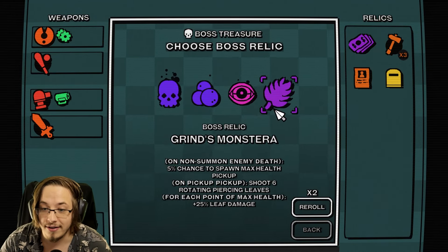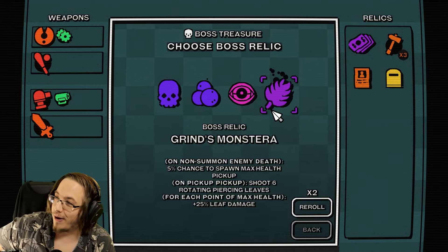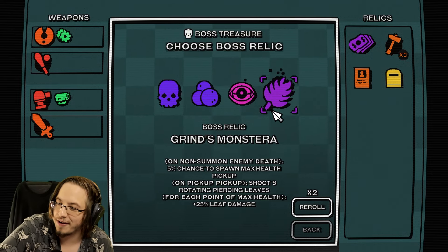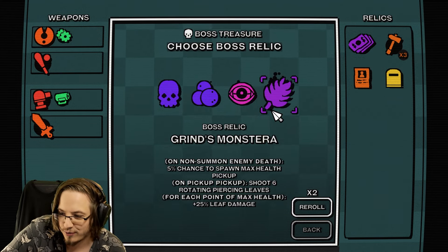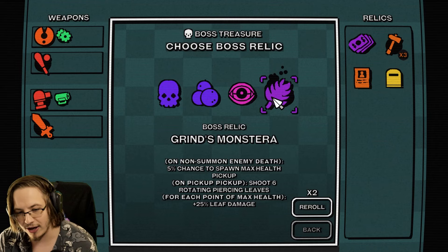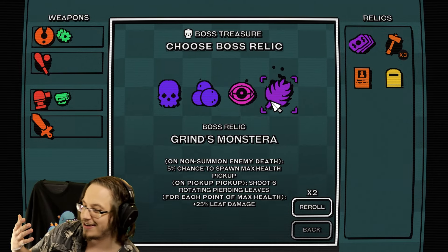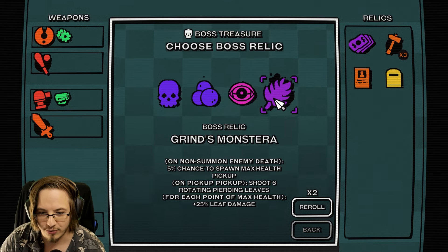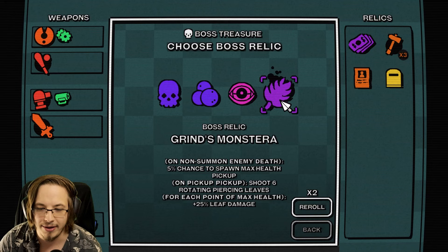We already found it! First try! It isn't rainbow, but I suppose that's fair because I don't think rainbow would fit this style. This is our relic here - it's purple. Boss relic: Grind Monstera. I love that.